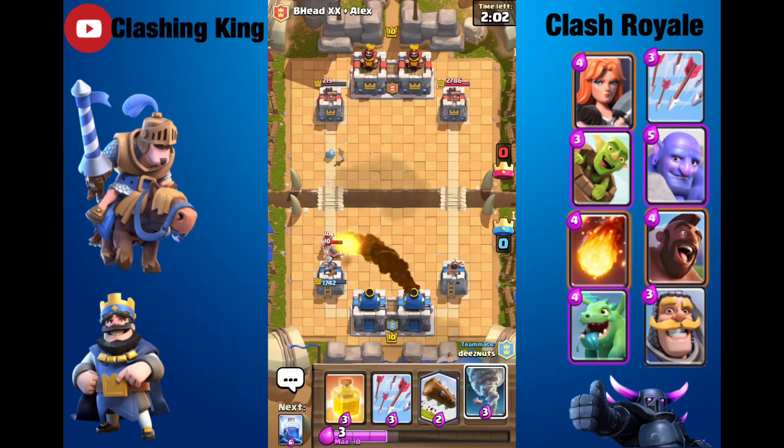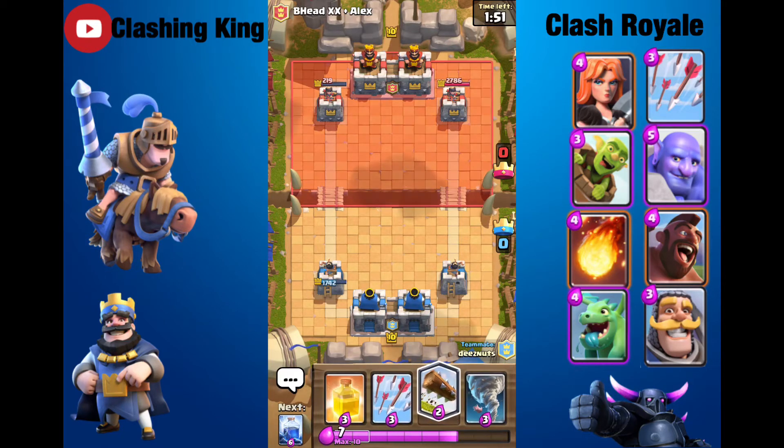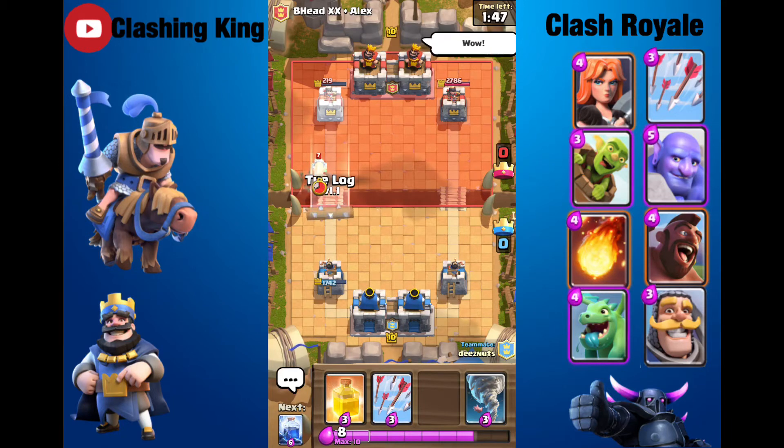He's going to Rocket, so I won't have to do anything there. I'm going to save this Healing Spell for when he pushes, if his troops get low health. I've just got to wait, since I don't have really any high damage cards. I suppose I could take out the Tower with the Log and Arrows, but that might be a waste.